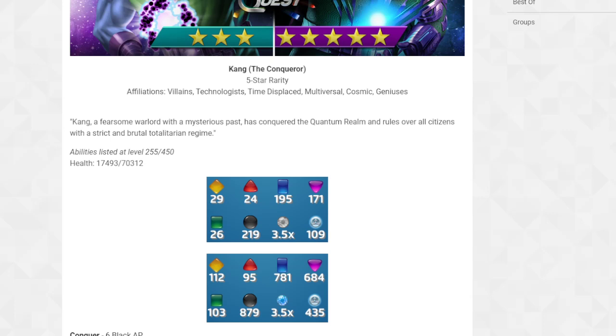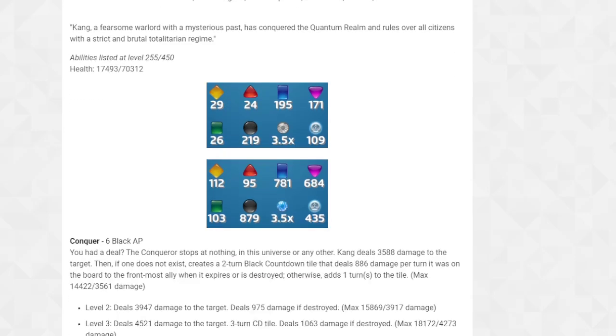Multiversal, Cosmic, Geniuses affiliations too. I remember in the first couple years of Marvel Puzzle Quest, people were saying we'd never get cosmic-level characters because they were too powerful. But honestly, if we never got them, the game wouldn't be what it is today. The game is so versatile - using characters from different comics never paired together. It's just insane where the game's at today.